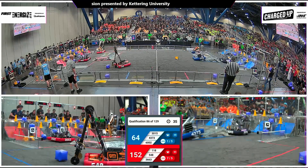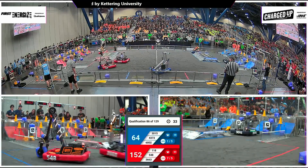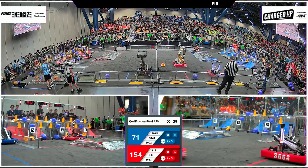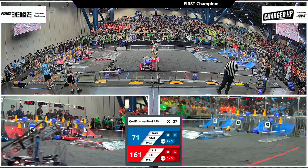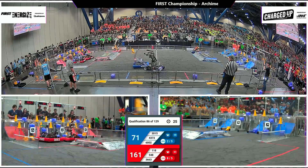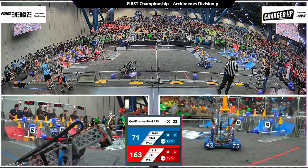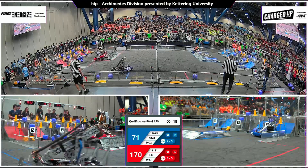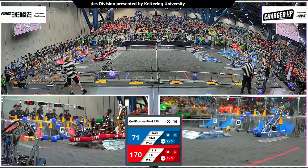37 seconds left. Blue only with one link here. Red with seven of the five that they need, definitely coming away with this one with a ranking point. 548 has a cube in hand — they drop it off. Grid filling up here for the Red Alliance. They have one more node and it's going to be filled by 118 — a full grid here for the Red Alliance as they line up for the triple.